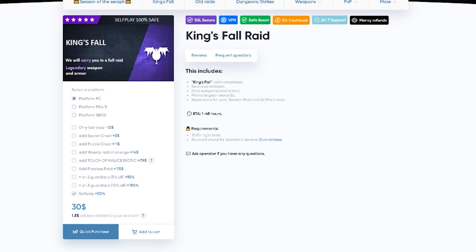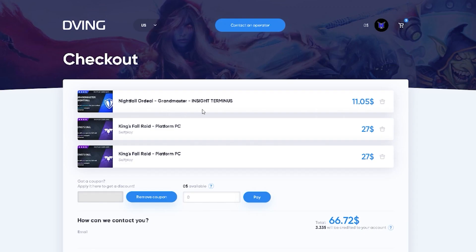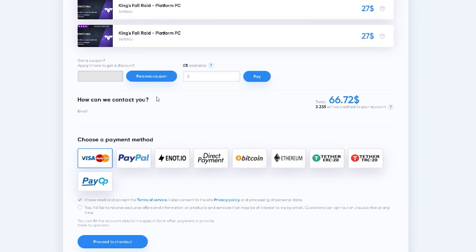When you select something you like, choose your platform — if you play on PC, select PC. From there, go all the way down and click self-play. After you're satisfied with what you're going to purchase, add to cart and click purchase. Go to your coupons and type code 'hectic' for a 15% discount on all products. Type your email so they can contact you, then choose a payment method and check out. You can contact an operator at all times, 24/7.